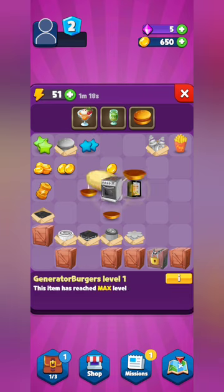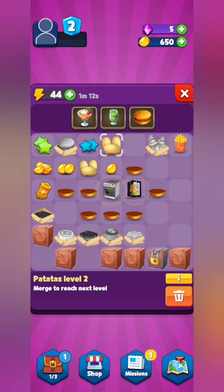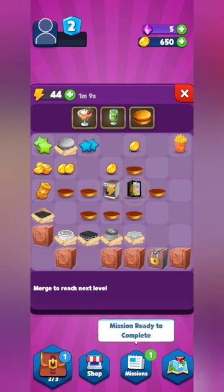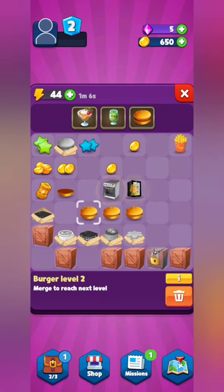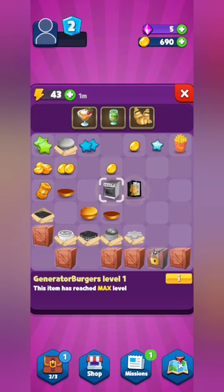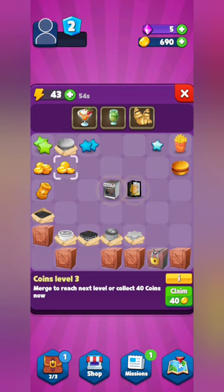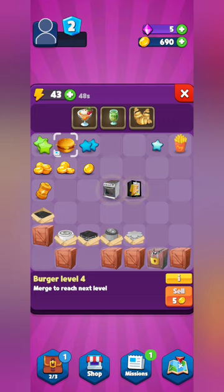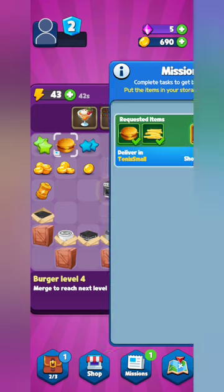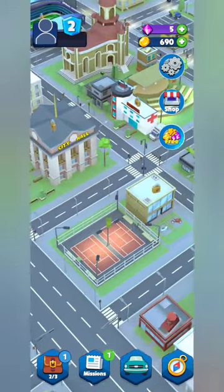We have three storage spots in our bag and can purchase more if needed. We still need fries, which shouldn't be too hard as long as we can get some potatoes. We get the potatoes, make the fries, and now we can go turn in the mission. Let's head to the map — the tennis court is right in the center of the screen.